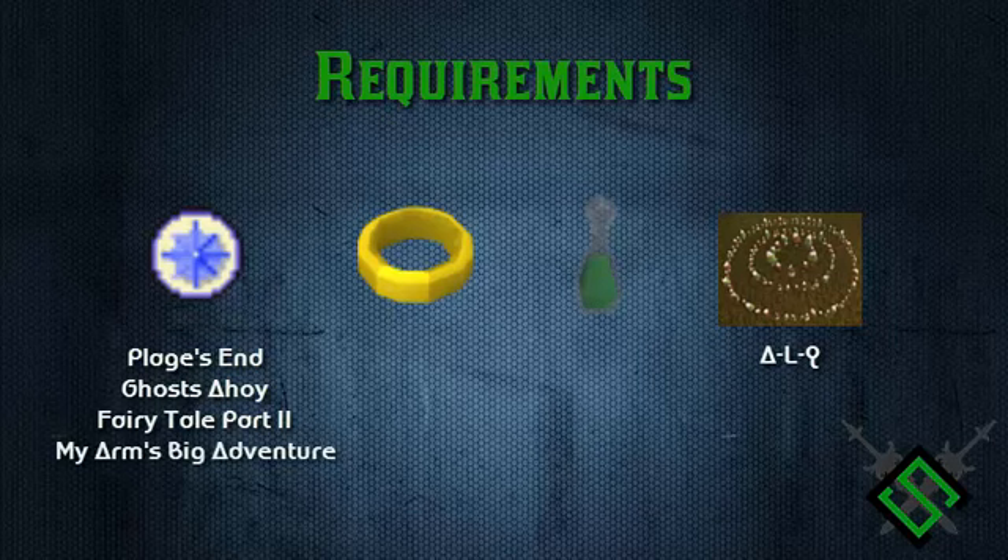My Arm's Big Adventure is a must if you want the Trollheim herb patch. This patch is highly recommended because your herbs are basically guaranteed to grow — it prevents them from getting diseased. If you finish this quest and have 61 Magic with the Trollheim teleport unlocked, you can just use that teleport. If not, you can use fairy ring code AJR, or head to the Relekka Slayer dungeon and run northeast, though you will need rock climbing boots for that method.